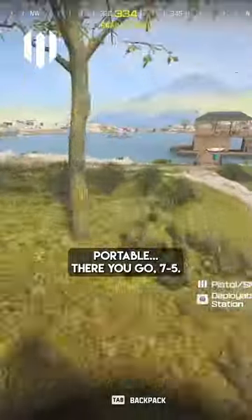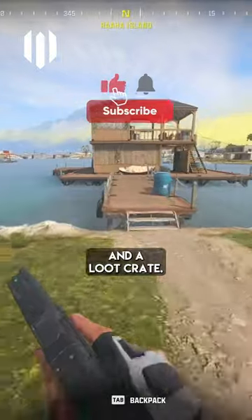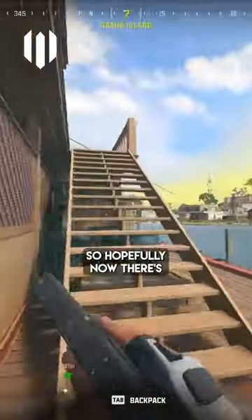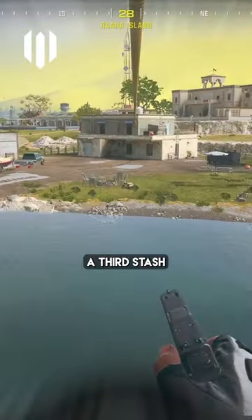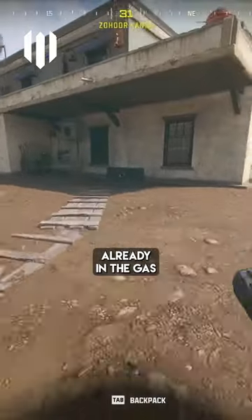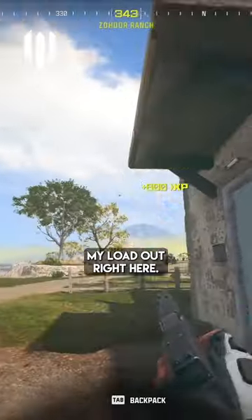Seven five — literally out of two underground caches and a loot crate. Boss job done. Hopefully there's enough time to get across. There is actually a third stash you can go to on the right by the rocks, but it's already in the gas and we don't need it because I've got my loadout right here.